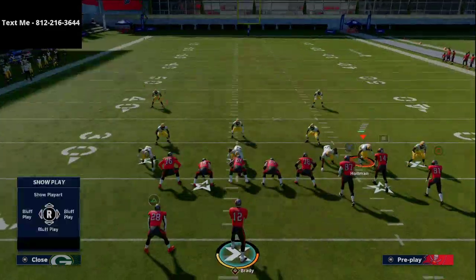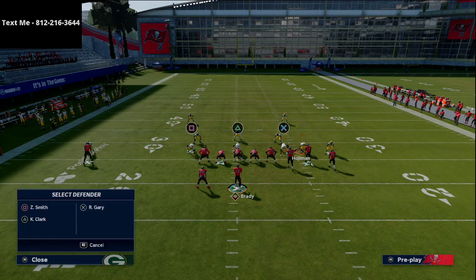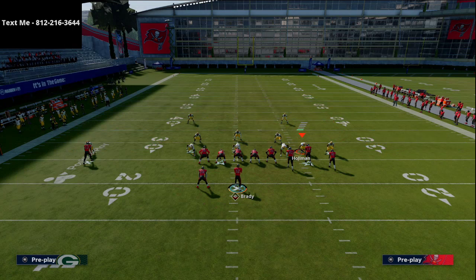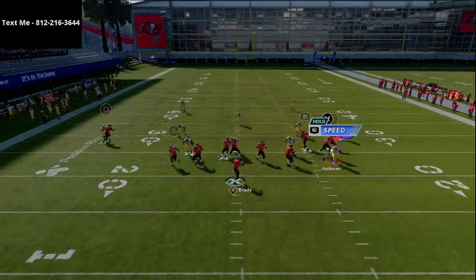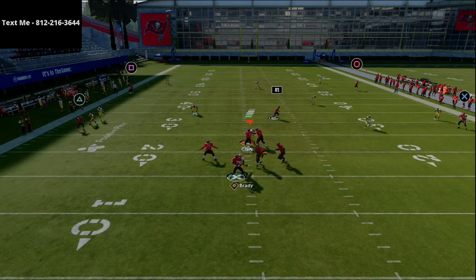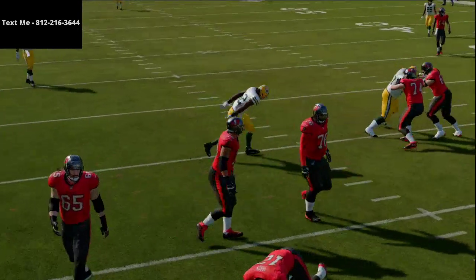The first one is super simple. What I do is put the middle linebacker in some type of deep zone, then take your backside outside linebacker and put him in a three-tech red hook — you do that by bluff blitzing him. Then move this guy out just a little bit and put him on a purple zone. At the snap of the ball, you're just going to run straight around the tackle. You don't want to click off like I just did.